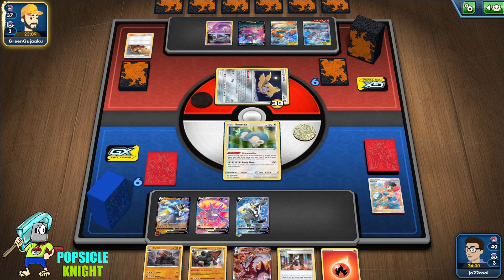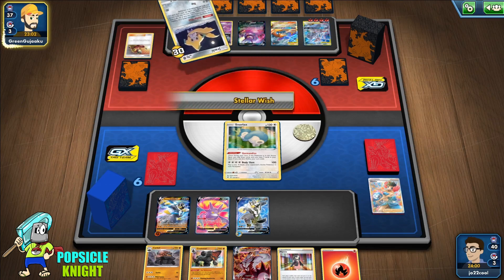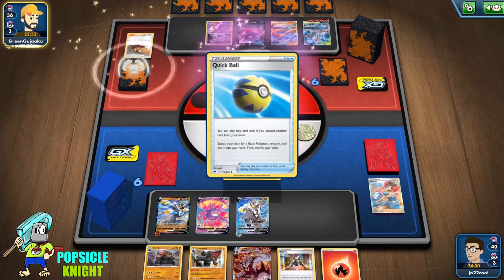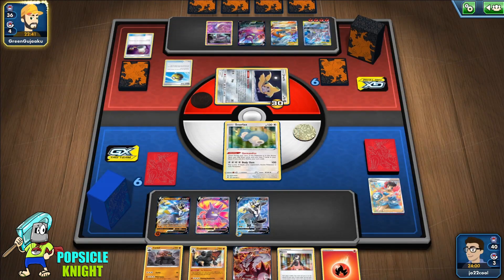Even if they knock out Snorlax, maybe we can do some chip damage on that Mewtwo and Mew tag team, because Rapid Strike hits for 150 and if we evolve into a VMAX it'll hit for 120, so that'll take care of the 270 HP of Mewtwo and Mew tag team. That's the plan — let's see how it goes.